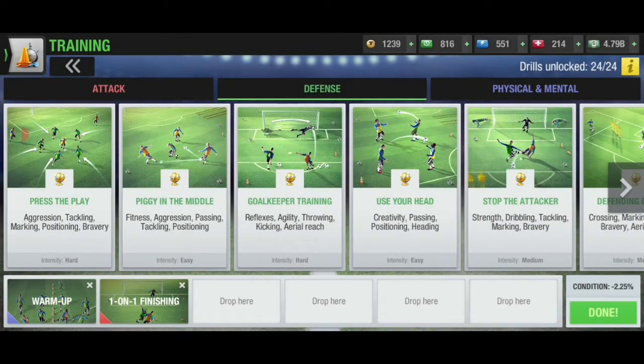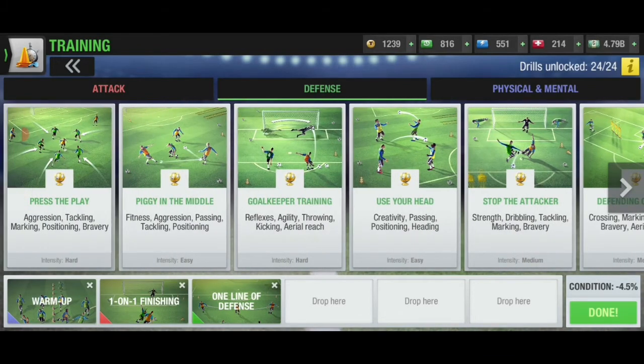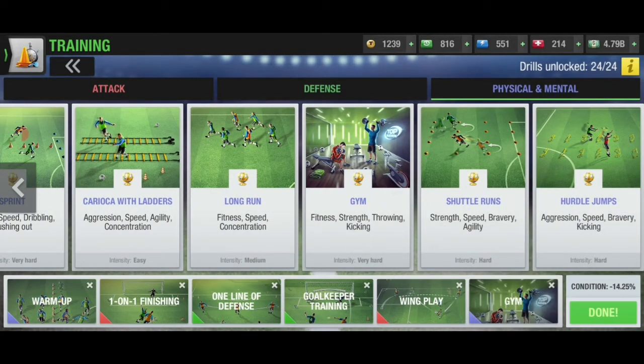For the medium part, train one line of defense for communication and concentration. After that, train goalkeeper training for the remaining goalkeeping skills — reflexes, agility, throwing, kicking, and aerial reach. Punching is still left, so we train wing play and only punching will be trained there, since the other skills in that drill are irrelevant for goalkeepers. For the very hard part, we train gym. Screenshot this because this is probably the best training you can give a goalkeeper.